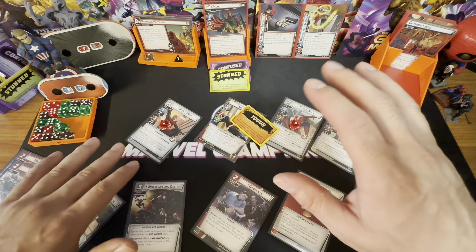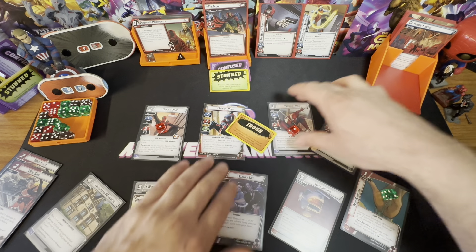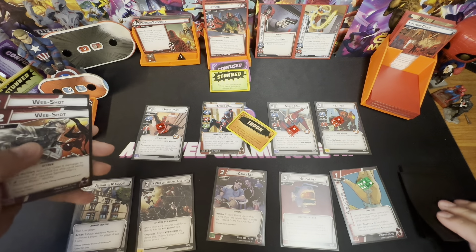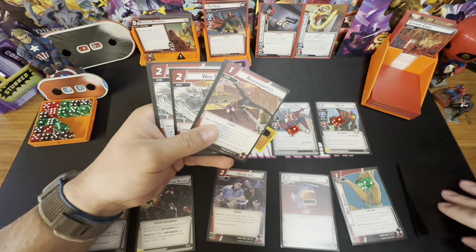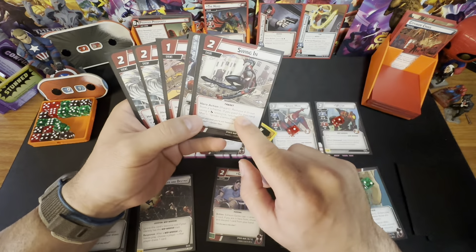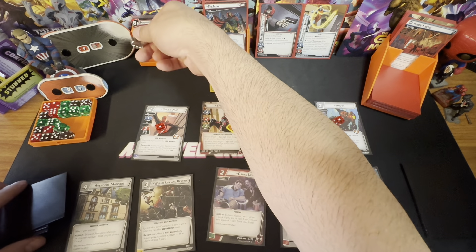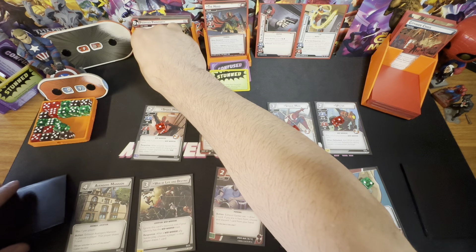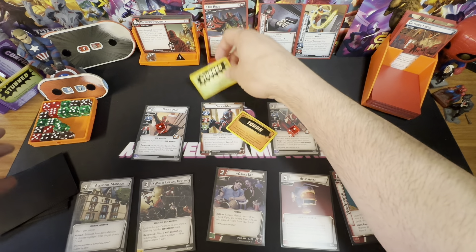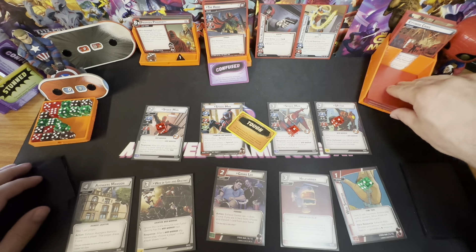We're ready up — the Hood has one health left. Drawing up to five: two, three, four, five. Your turn — scheme goes to three. You don't attack because you're stunned. Here comes our encounter card.